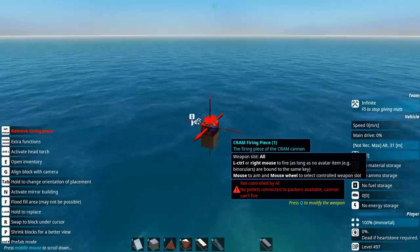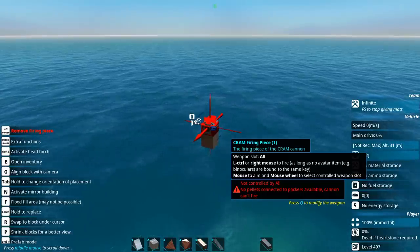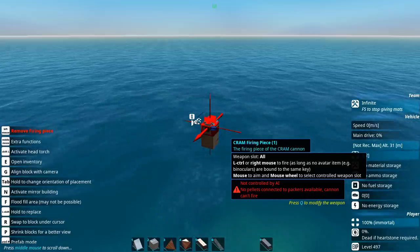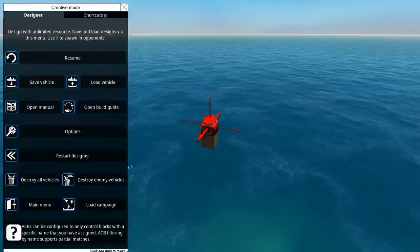One is going to be an anti-ship ship using cram cannons, and the other is going to be anti-air and anti-light. They're both going to be essentially the same basic design, but with different weaponry, and they're going to be our cheap designs which we can just spam and will accompany our larger vehicles.